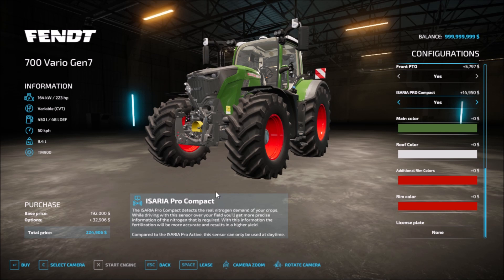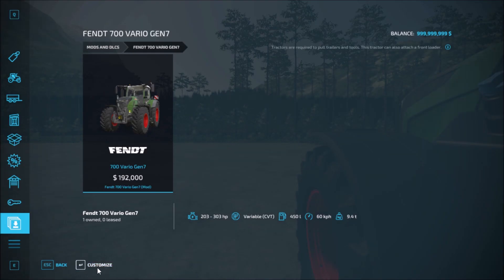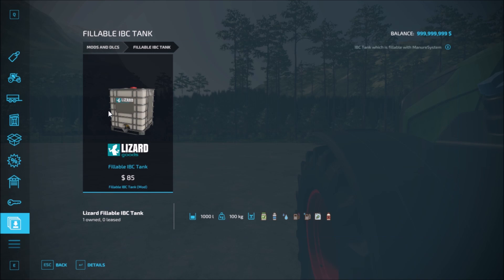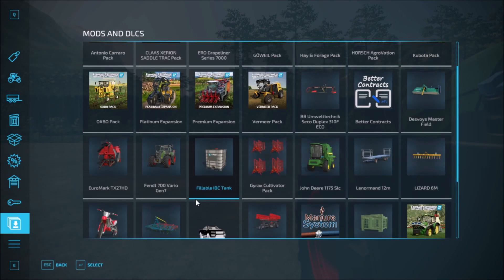Let's hear the engine — so that's that one there. Next we have the fillable IBC tank. You can fill this with whatever you want to use. No configurations, $85 for it — so that's the fillable tank.